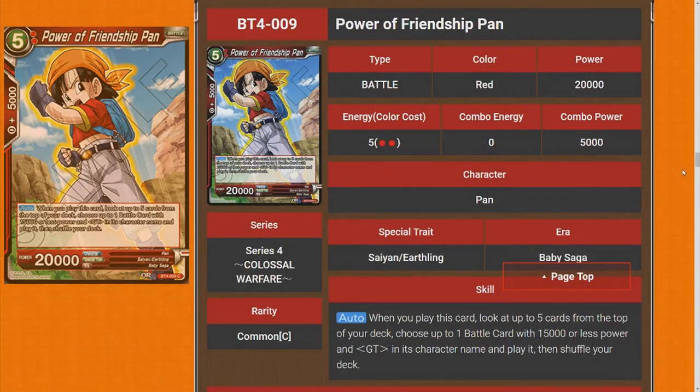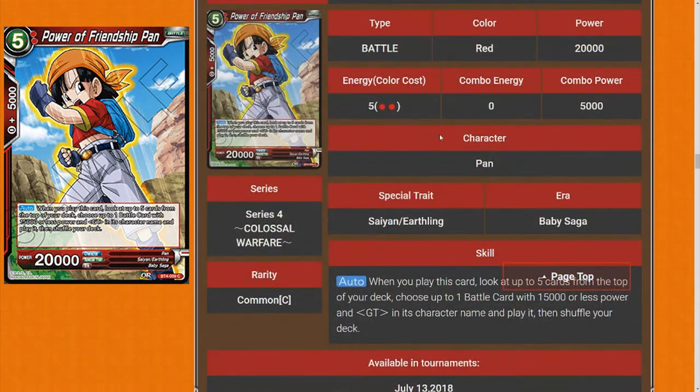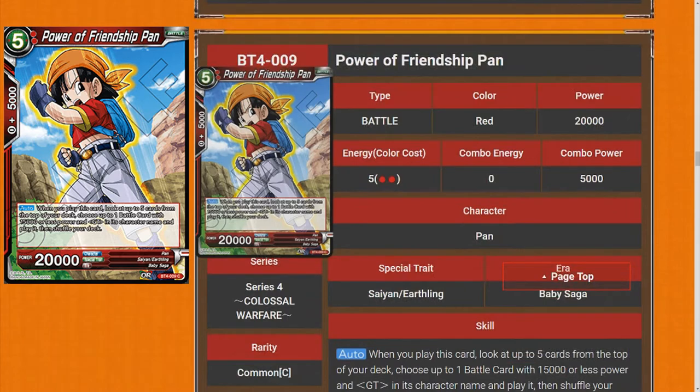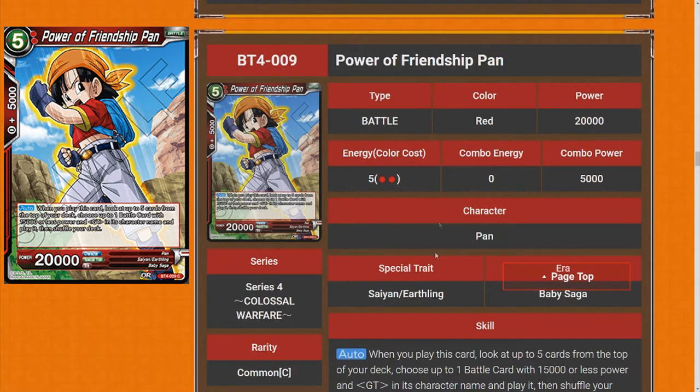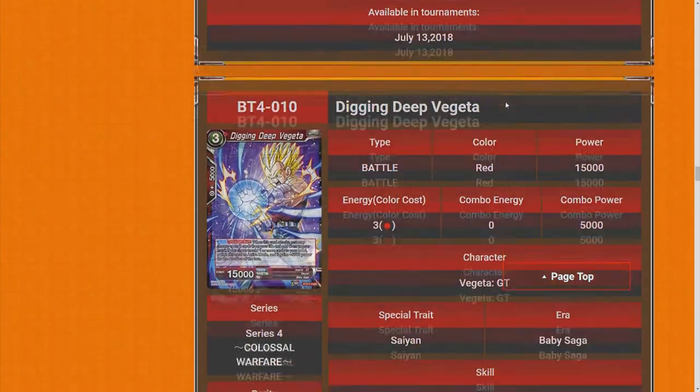Next up we have Power of Friendship Pan. When you play this, look at the top five cards of your deck, choose up to one battle card with 15,000 or less power and GT in its character name, play it, then shuffle your deck. It's not strong at all — it's a five-drop. I won't be playing this and I don't think anyone will. I'll rate it one star. It doesn't push your game at all. If it had no color restriction it might see play, but it's just a worse Bubbly.